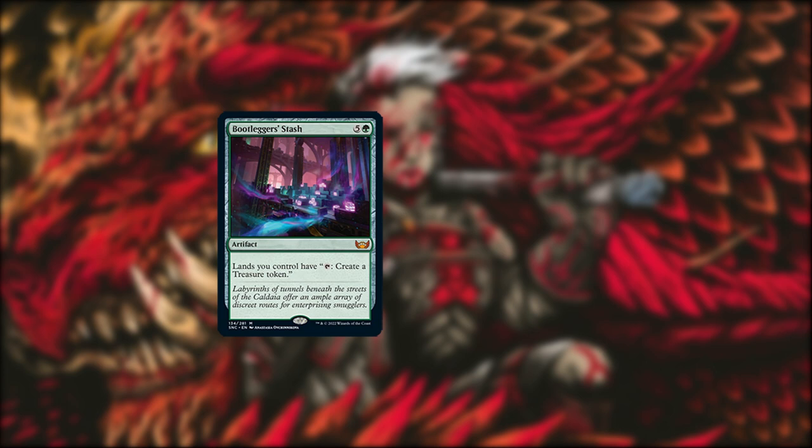Alternatively, you can find Bootlegger's Stash and potentially win next turn by tutoring Time Sieve and taking infinite turns.